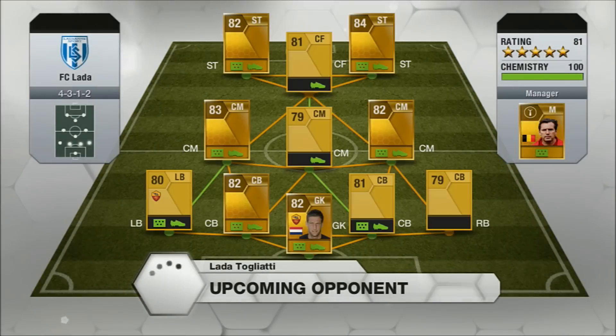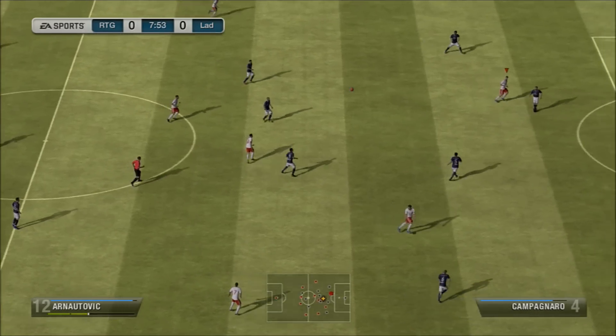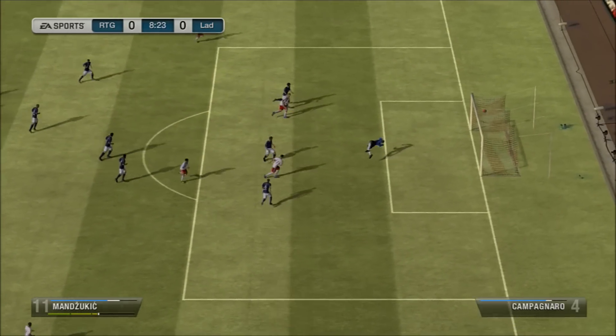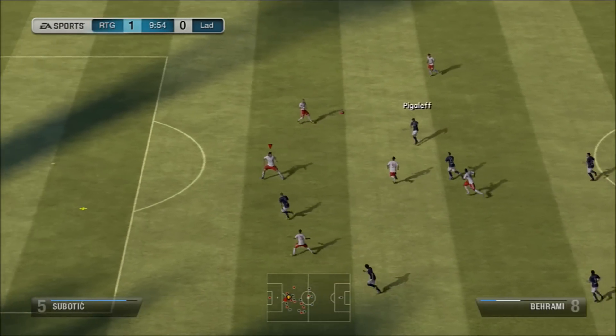Doof is a beast, we all know that. Anyway, going into our next game now — a 4-3-1-2 formation, a Serie A team this time, with Lucio, Milito, Vukovic, and a lot of players. We start the game with Arnotovic giving the ball to Mandzukic, and he just smashes it in the back of the net to make the score 1-0 in just the ninth minute.